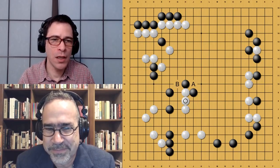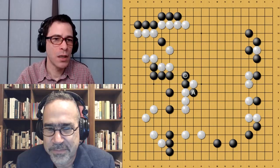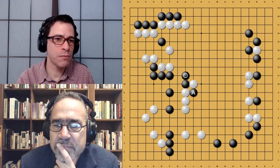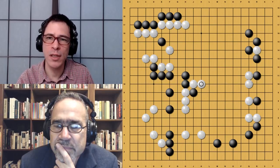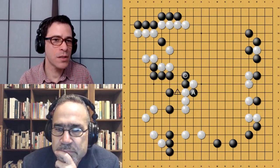Black plays this hane and White connects. For the time being there's a cut at A and a hane at B, so it's not going to work that easily for Black. But Black then curls around here. If White extends, White is going to cut. It's quite similar to the previous variation, only there's that cutting stone at A, which is going to cost White a move or two to finish up. In the previous variation it was similar — having that stone at A instead of the marked point is giving more trouble to White. If White plays here, that stone is still on the board making trouble later.